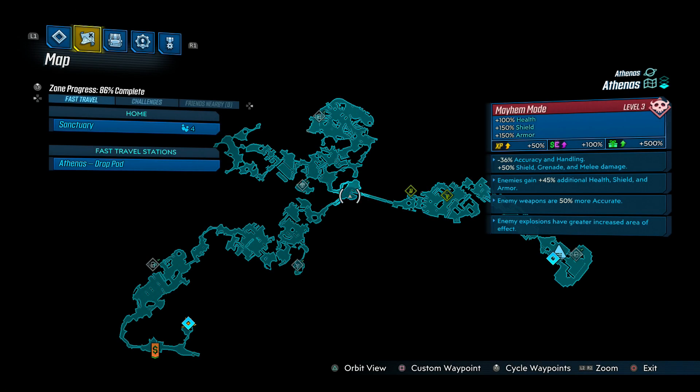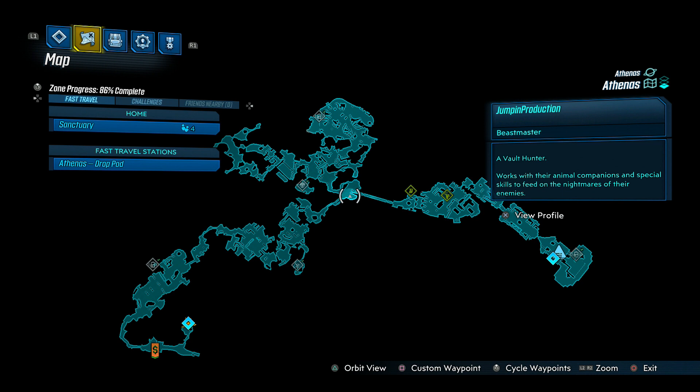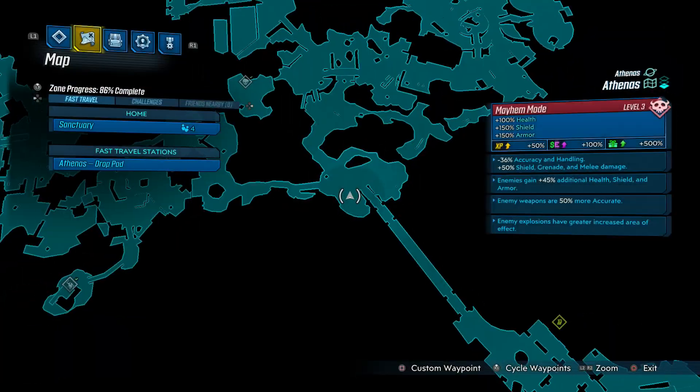This is where you can find the Wester Gun — it's on Athenas and you will have to do a side quest called Invasion of Privacy, which you get from Ava early on. Once you've fully completed the quest, you can come back here to farm Private Beans over and over again. Every single time you kill him he will drop a Wester Gun — sometimes even two. This is the initial fast travel station, so you'll have to make your way through a little bit until you reach the bridge area, where right next to the bridge there's a checkpoint you can spawn at after saving and quitting.